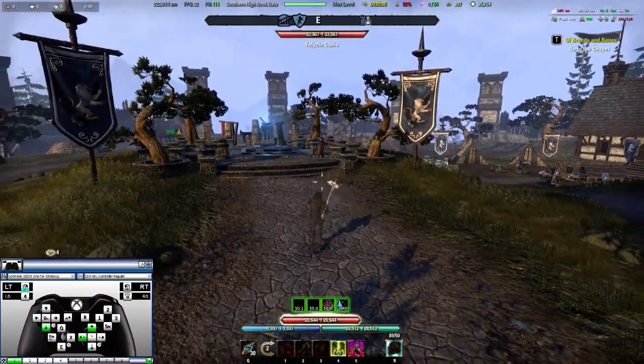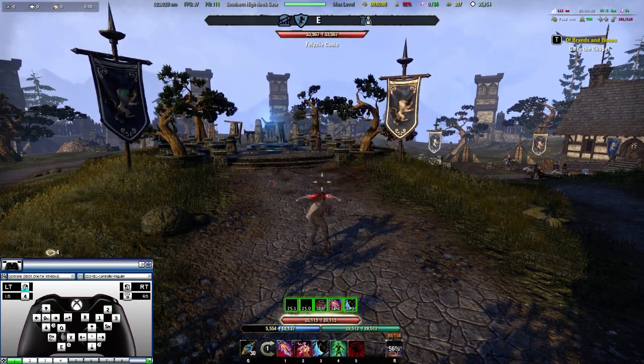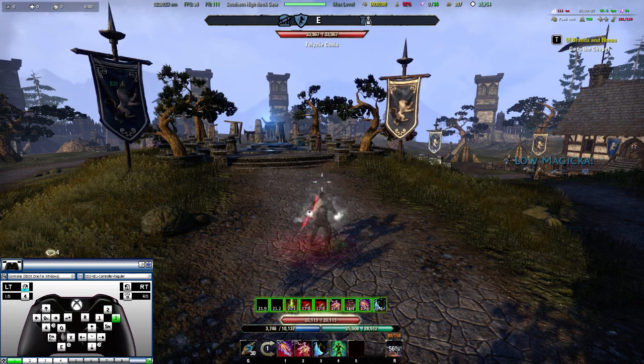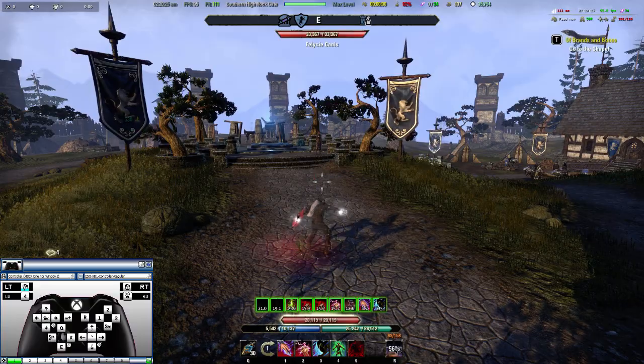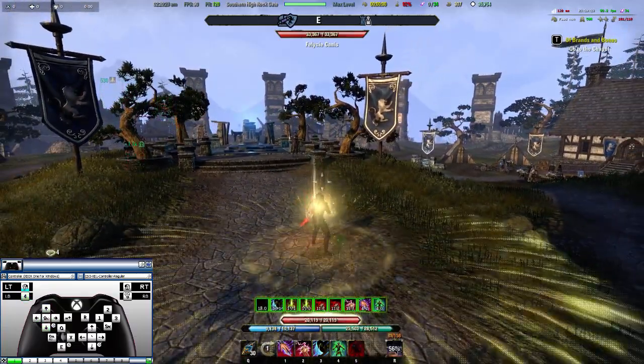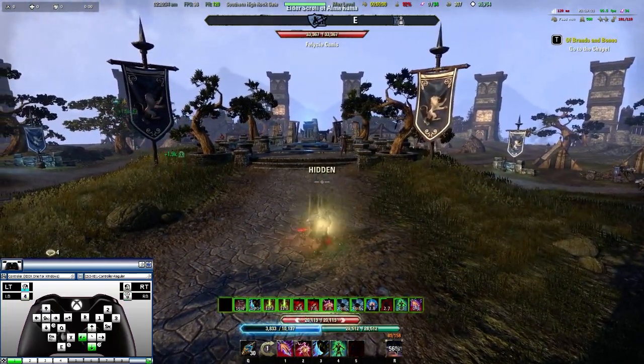Your number 1 ability is on the X button, number 2 is on the Y button, number 3 is on the B button, number 4 is on the left bumper, and number 5 is on the right bumper.